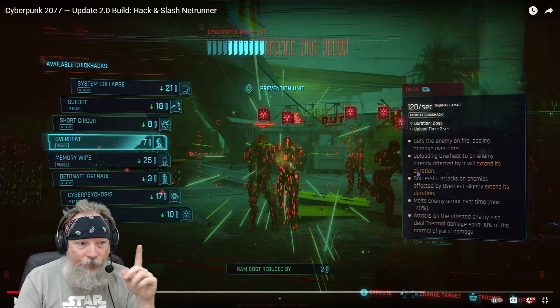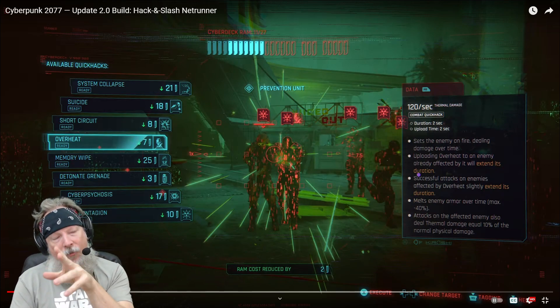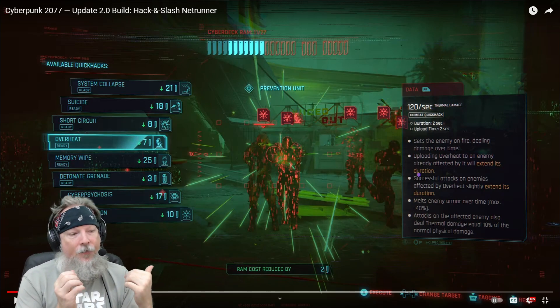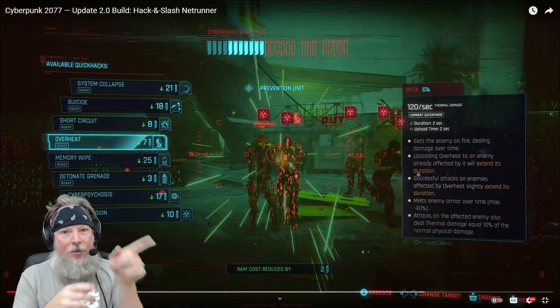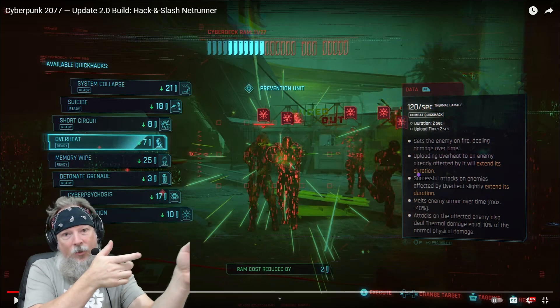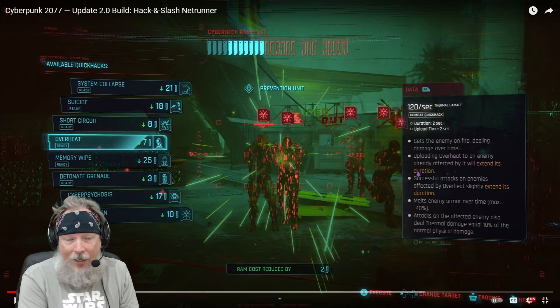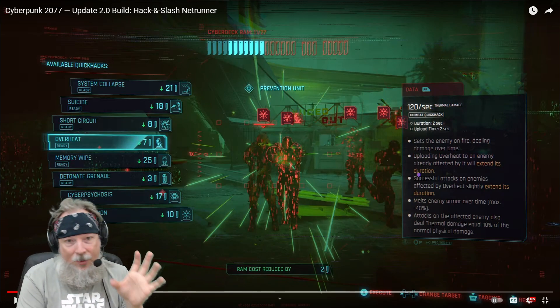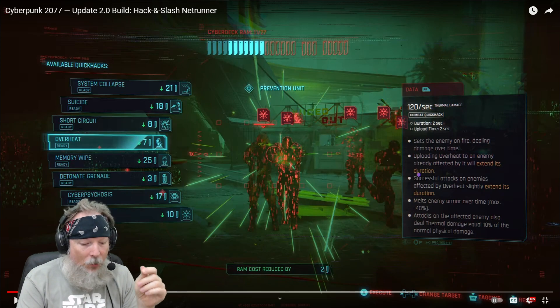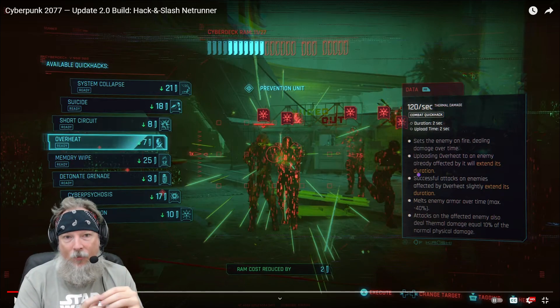More than likely, what I'm going to end up doing is a Netrunner build, because I remember from my first playthrough there were these tech guns that auto-tracked your target. So once you had the target tracked, he could move over here and you could still be shooting in that direction and the bullets would follow him, which was a lot of fun. That's the weapon I would use when I wasn't using my pistols. So I'm going for primarily a pistol build with that type of rifle in the background.